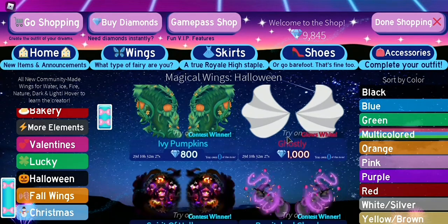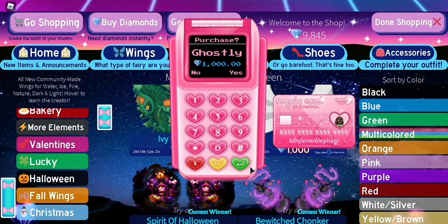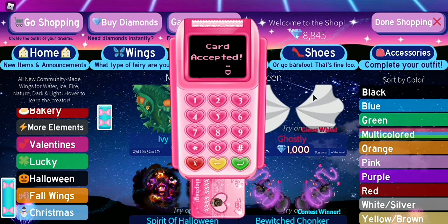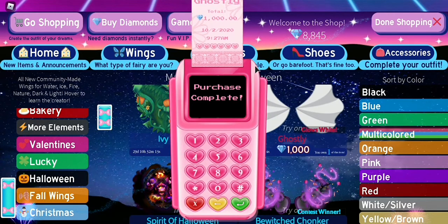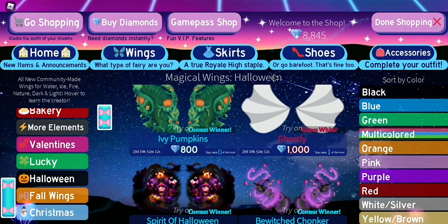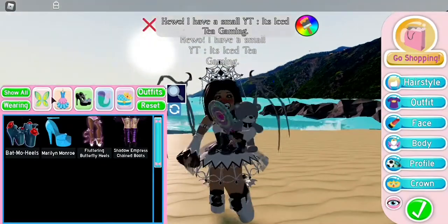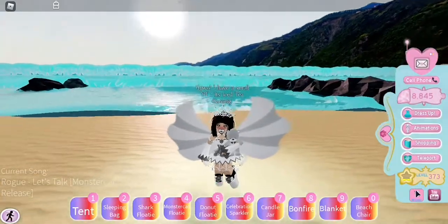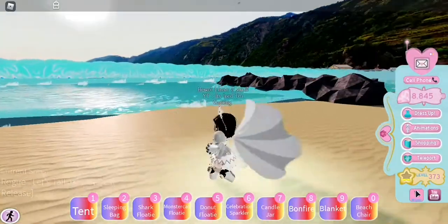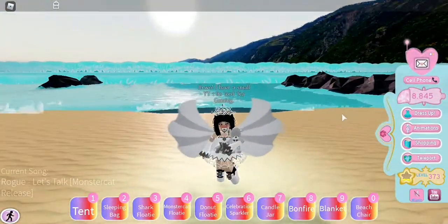The next wings I'm gonna purchase are these ghostly wings. When I'm in the trading hub I see these wings all the time — people matching their outfits with them, always showing off their ghostly wings. They also glow white so they're super pretty. We're gonna go to dress up and put the ghostly wings on. Whoa, I understand what all the hype is about — these are so pretty!